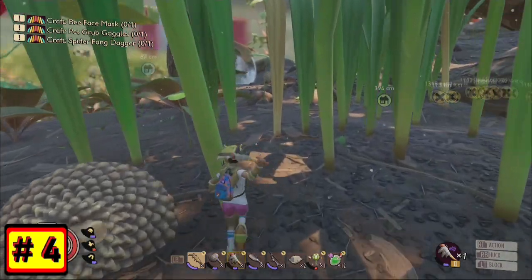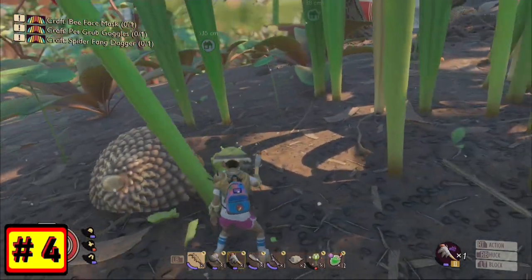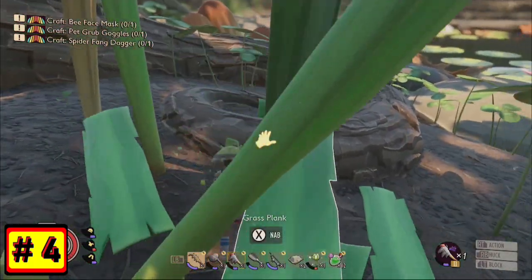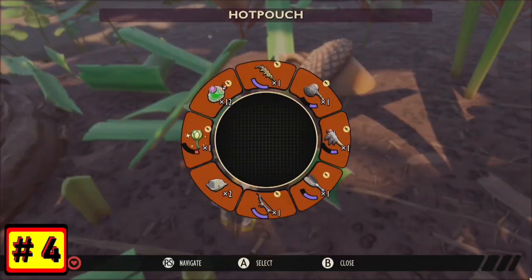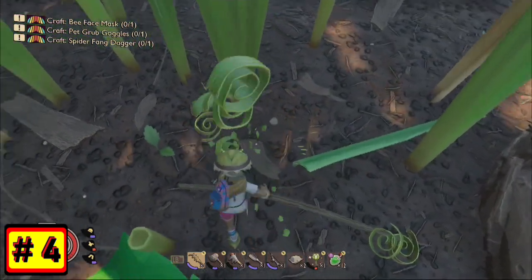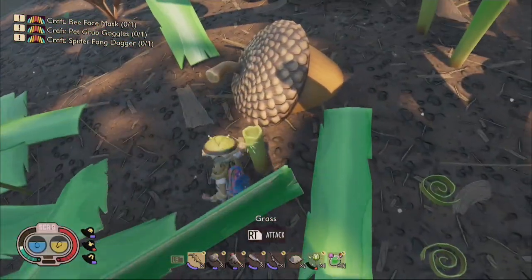Number 4. This is an oldie but still a goodie, and that is to use your fists instead of tools to clear out the grass stalks. This will save durability on your gear, which can be especially helpful if you play on Woe mode, where weapon durability declines at a devastatingly dangerous rate.